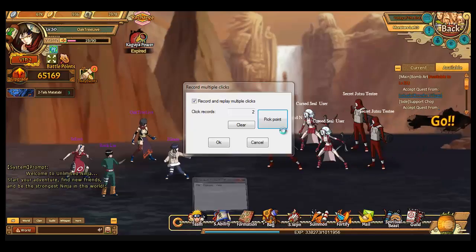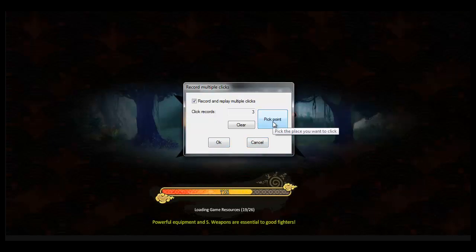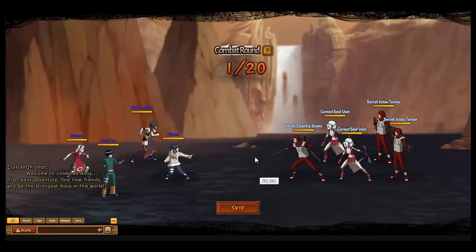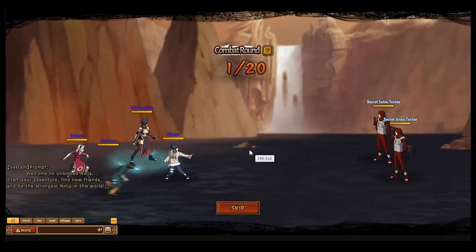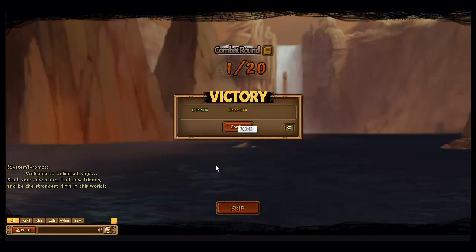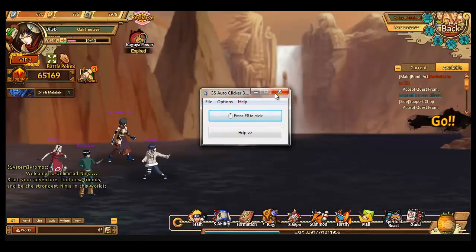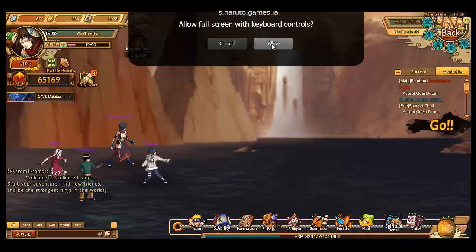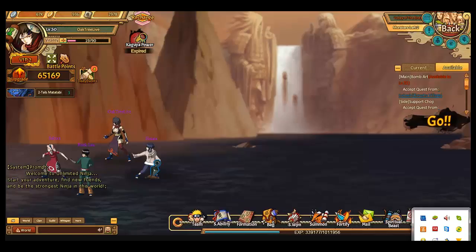We're going to do this two or three times forward. As you can see, it's about 400 milliseconds per click. We're not clicking skip because we don't have a skip button, so we wait until the team kills the enemy, and after that it will click whatever we want, like a confirm button.